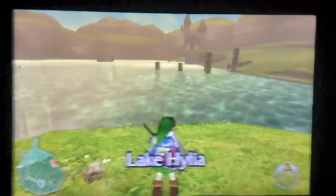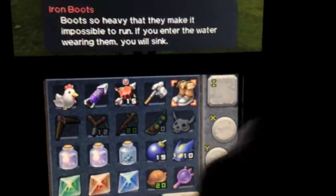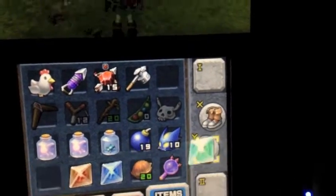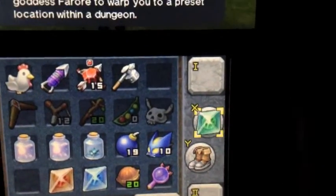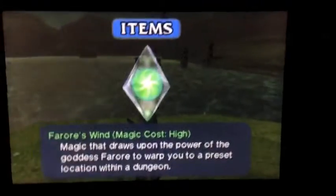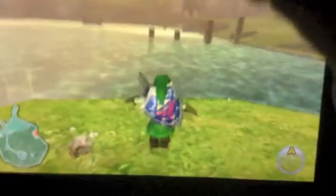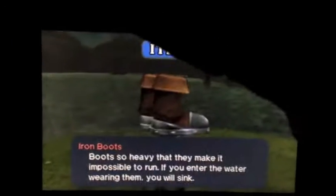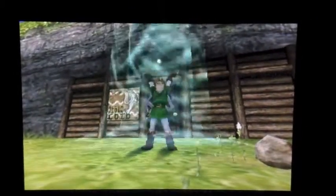Now we need to do an RI — a restricted items glitch. We go to items and select something Adult Link can use: Iron Boots. Then for Farore's Wind — it will close out, then open it back up, switch these two. Since Farore's Wind is on X, I want to hit B+X really fast. Nope. Now we just swap them and do B+Y — you alternate between the two until you get it. Yes! Farore's Wind.